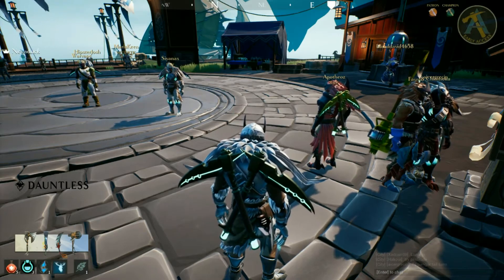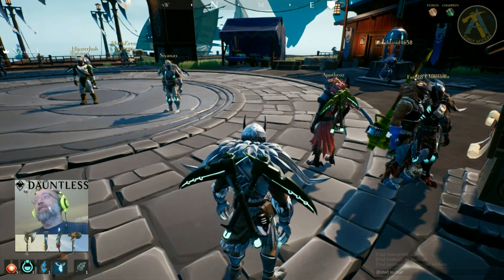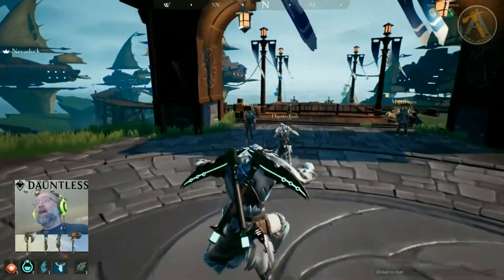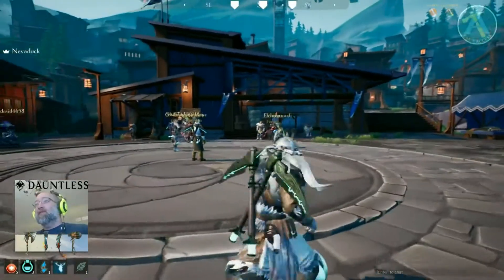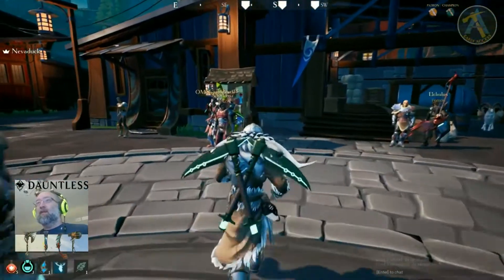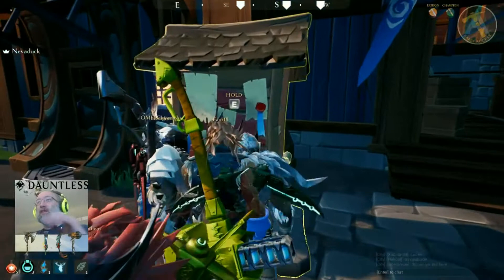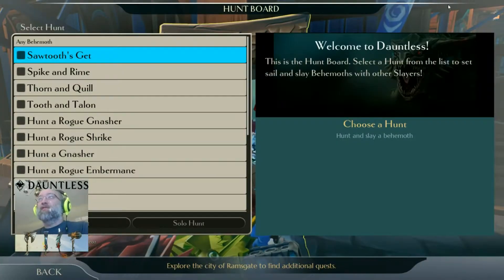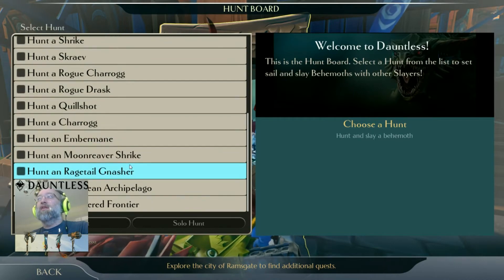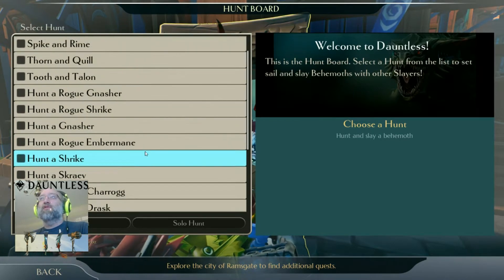First off, you're going to zone into this first area right here. You're going to be standing over where that Askren guy is, facing this way. You walk in here, come over to here, and then these little bulletin boards are where you get your hunts — this is how you queue up to go kill a behemoth.